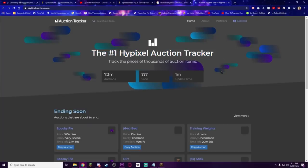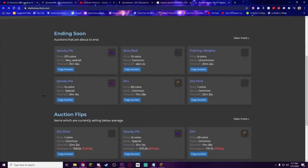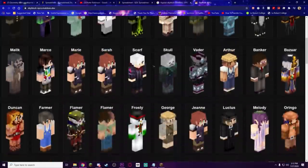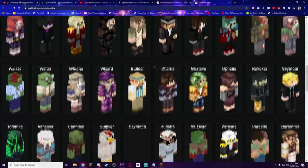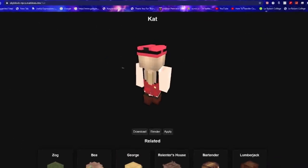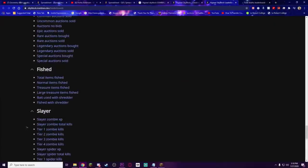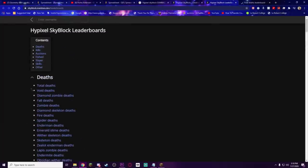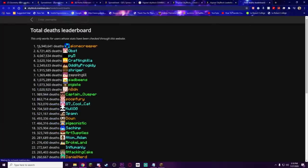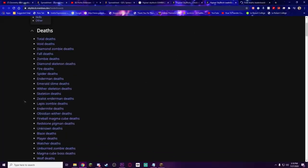Skyblockauctions.com is made by the creator of Bizarretracker in the same style but for auctions. Skyblock-npcs.meddoes.dev — amazing domain, truly memorable — automatically updates with every single NPC and their skin so you can use it for yourself if you really want to. And skyblock.meddoes.dev by the same guy has leaderboards of everything from potato collection to death. How the hell did this guy get 16 million deaths? Honestly, I could lose hours looking at some of the stupid leaderboards on this website.